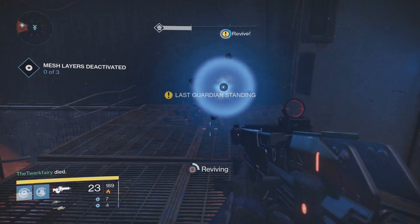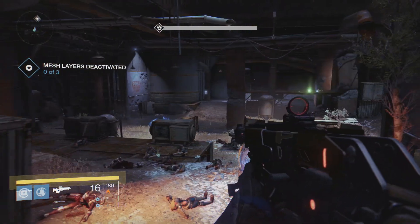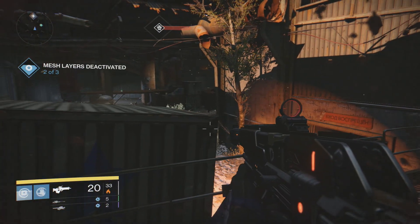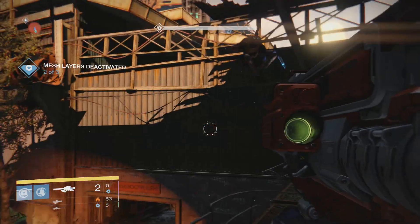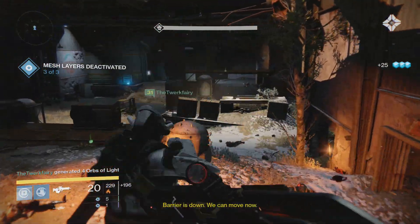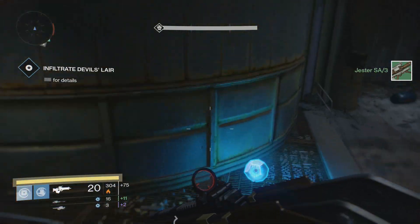Once you've reached the third and final wave, you've got to be really careful. Some of these things randomly teleport behind you, and light switch is on, so make sure you're paying attention to your radar and nothing teleports behind you and hits you. Also, the final named boss — the named yellow captain that spawns in at the end — will literally run towards you and jump up onto that ledge. The way we took care of it is I shot my rocket launcher, and the Titan I was playing with used his seismic slam. But that's the easiest way to get through those three waves.